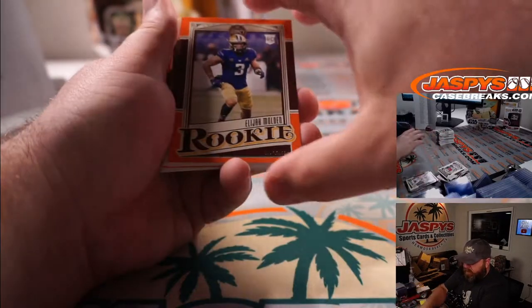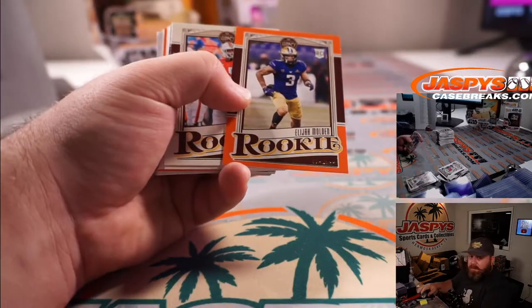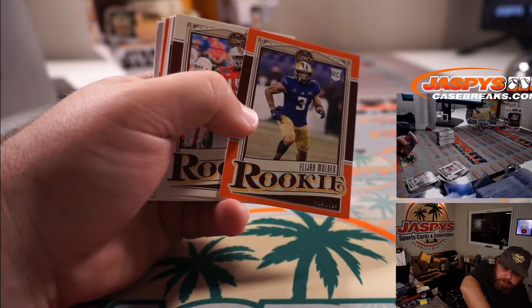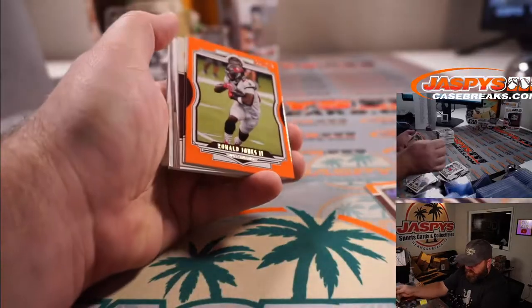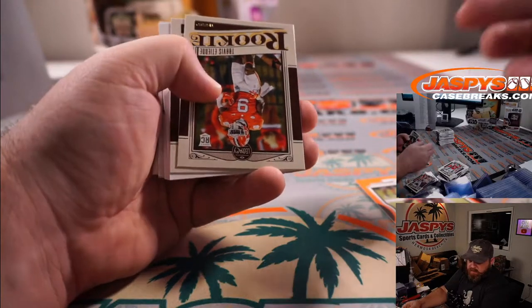And Elijah Molden — that is out of 199. Elijah Molden is the Tennessee Titans and Ryan Redman. That is Ronald Jones out of 199 for the Buccaneers and Ryan Redman.